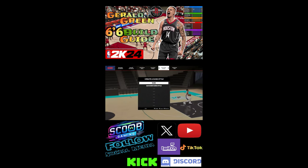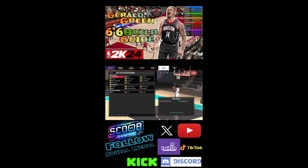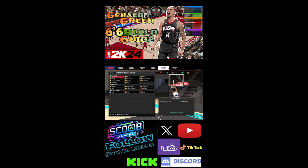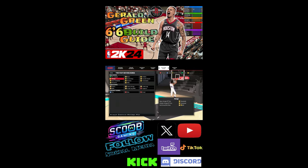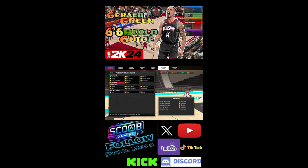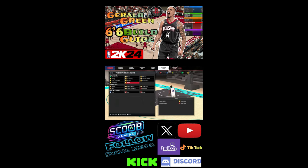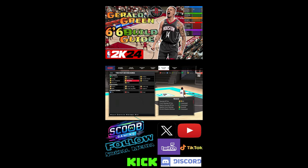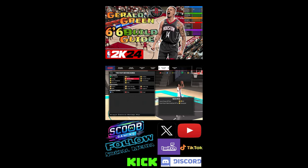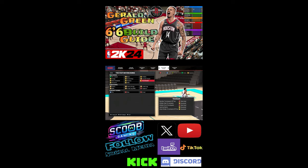So let's get to the dunk creator. This is what I got off my dunk creator. Two-foot dunks: hang, back scratcher, windmill, 360, reverse, quick drop, athletic tomahawk.